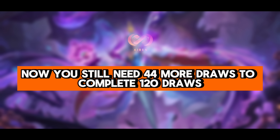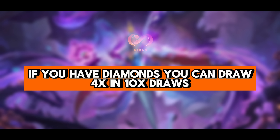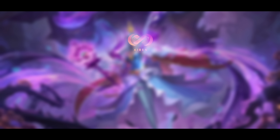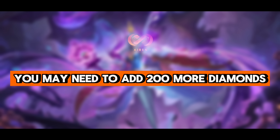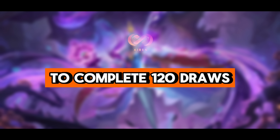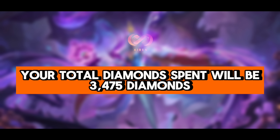45 draws plus 31 daily draws equals 76 total draws. You still need 44 more draws to complete 120 draws. If you have diamonds, you can draw 4 times in 10x draws — that's 500 times 4 equals 2,000 diamonds and 116 draws. For the remaining 4 draws, you may need to add 200 more diamonds and draw 4 times in the 1x draw to complete 120 draws.